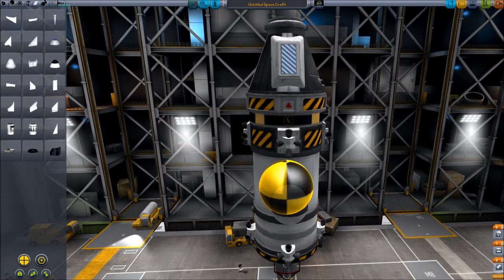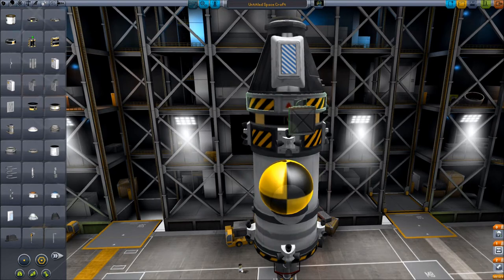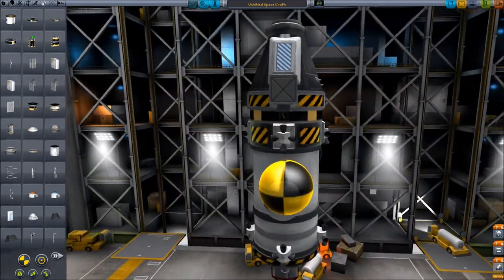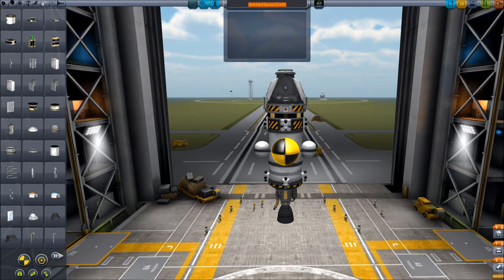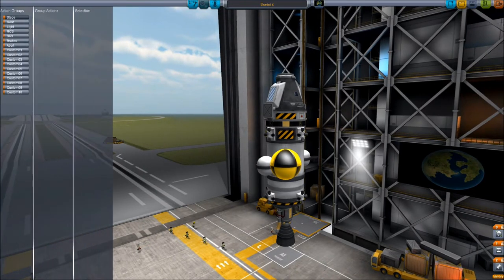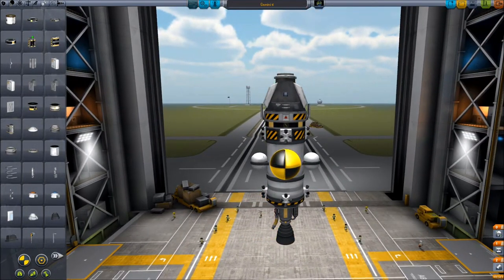Let's get a couple solar panels - grab these 1x6s, this is kind of very similar to our first orbiter. I'll just flip them upside down - press the D key twice to rotate them around, so they're not in the way of those thrusters. So this is almost exactly like our other ones. We'll call it Gemini 6, since it's based off the Gemini - that's pretty much the missions back in the old NASA days that did their first rendezvous. They'd never done a rendezvous before, so they kind of had to make it up. In honor of that, we'll name it that.